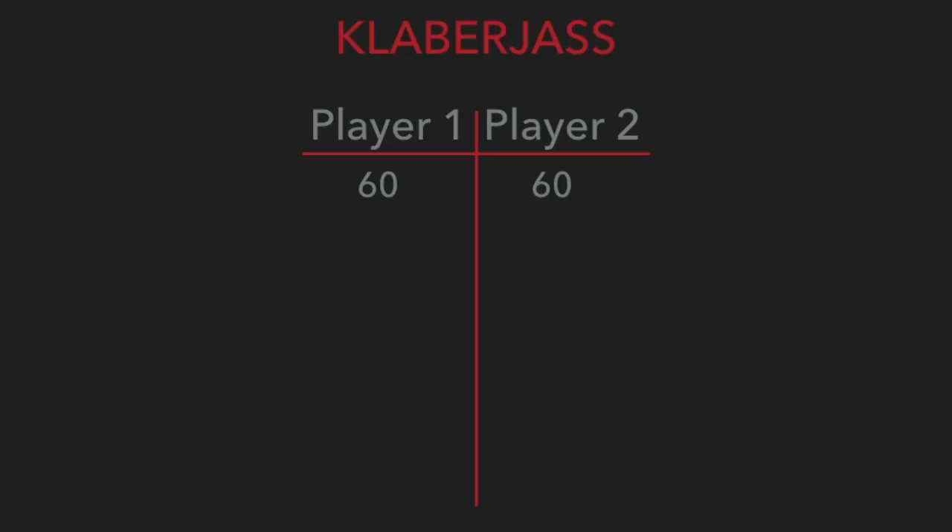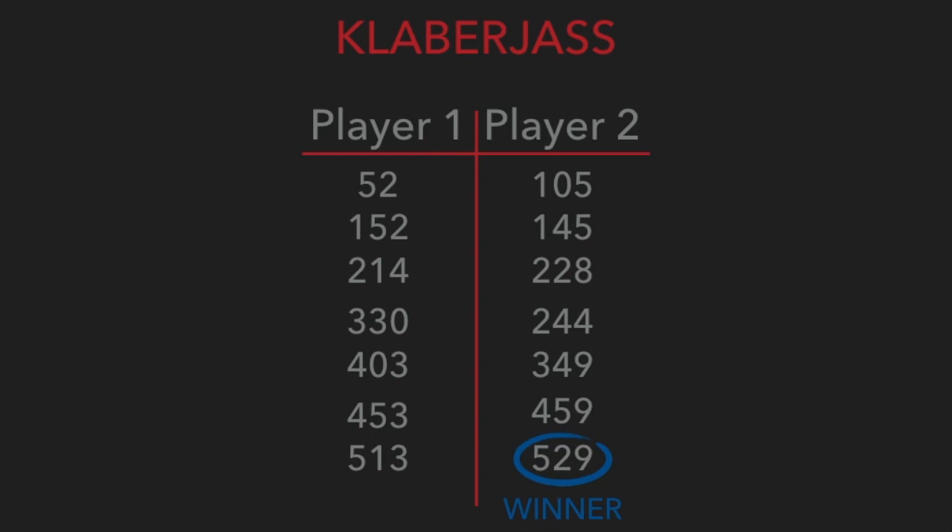If the player that determines trump ties the non-trump maker in points, the determiner does not score any points. If the player that determines the trump suit scores fewer points than the non-trump maker, the non-trump maker scores his or her points plus the determiner's points from the round. If both players go over 500 points in the same round, the player with the higher overall score wins the game.